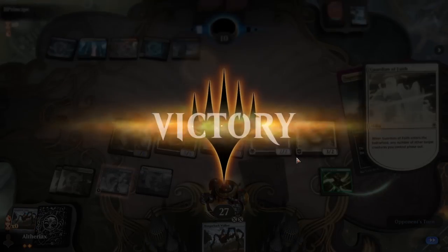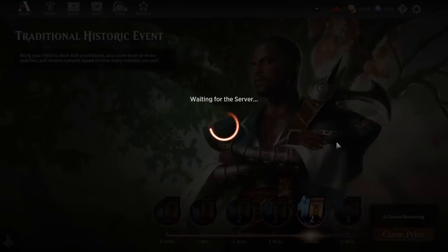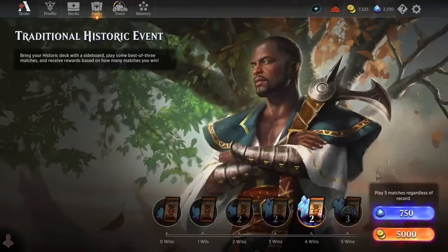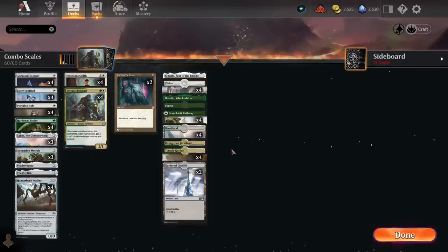Guardian of Faith felt pretty good there, though I think it might be harder against Divine Purge specifically — I'd quite like to face control with Divine Purge and see if it's as effective there. So we ended up going 4-1 in the first event, which is pretty decent for a first draft — we managed to beat Goblins, Blue-White Control, Mono Red Aggro, and Dinosaurs, and then we lost to an Azorius Blink deck where we weren't able to get aggressive enough.